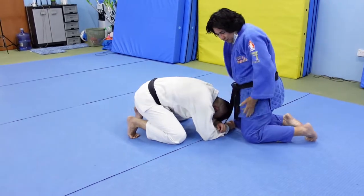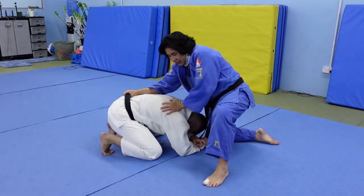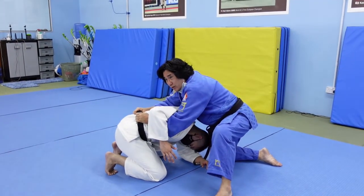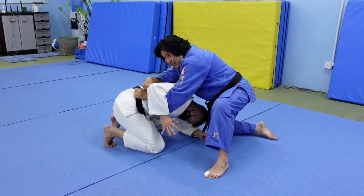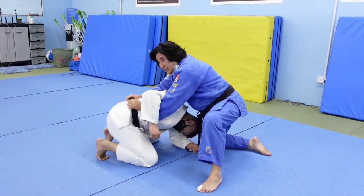You are in front of Uke. Right hand, just grab the belt. Left hand goes underneath and grabs the belt also. This hand is on top of my left hand — not like this, but you want to go in and be here like this.